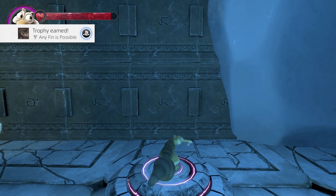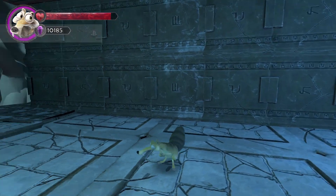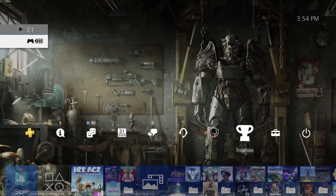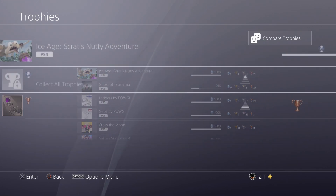This is a game based off of the Ice Age franchise. It is a collect-a-thon platformer with a little bit of combat where you play as Scrat — the whatever he is. I don't know if he's supposed to be a squirrel or what, because I'm not big into the Ice Age movies. I think I've only ever seen the first one, so I know very little about that series.